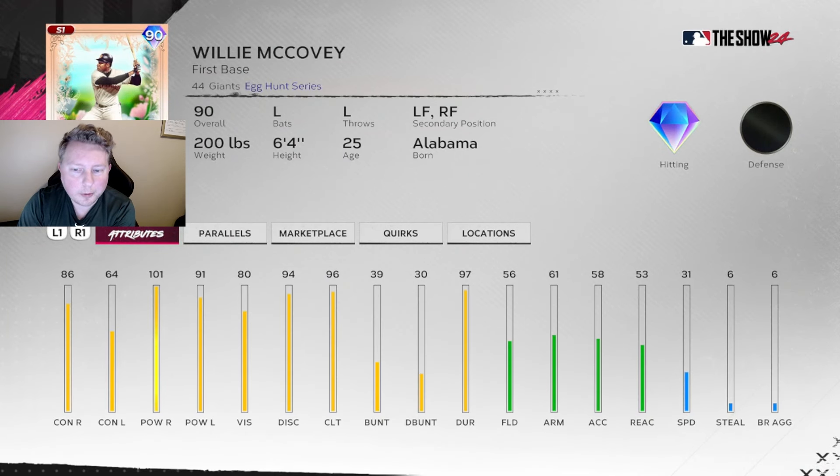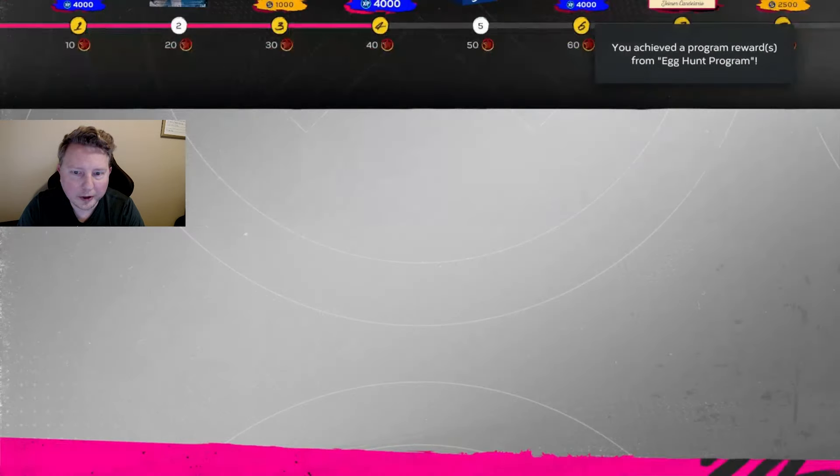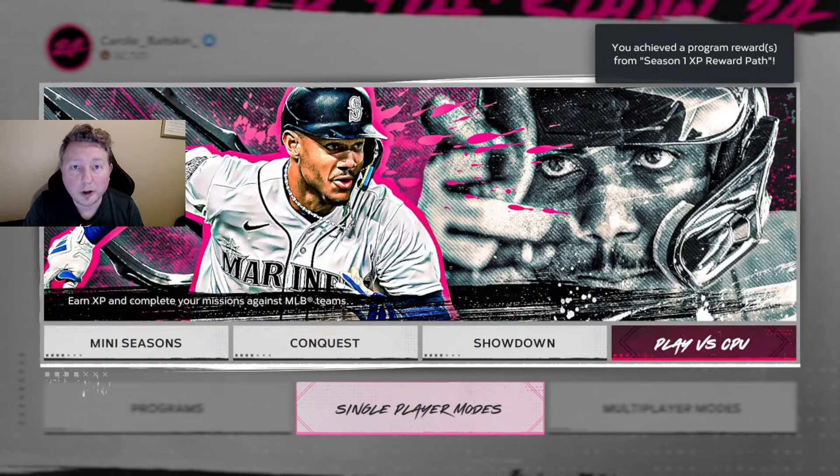That fourth egg is going to get us to this 90 overall Willie McCovey. He doesn't really have a spot on our team at the moment with the boost we're running, but he's a pretty good card as a DH or offensive first baseman. We'll go ahead and redeem the Mini Seasons egg which brings us to 40 stars, Willie McCovey, and 4,000 XP.